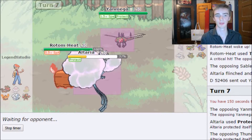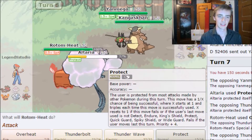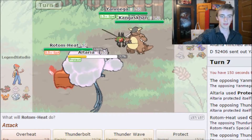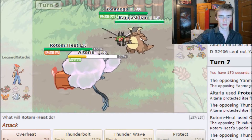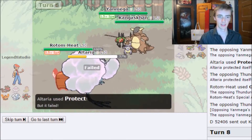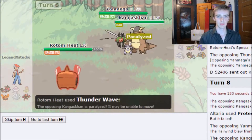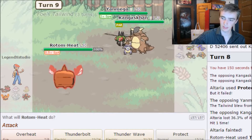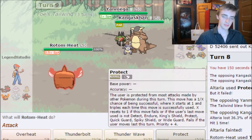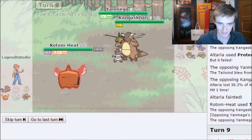They get a Speed boost — and they have Kangaskhan! I go for Thunder Wave on Kangaskhan and try a double Protect, but it fails. They set up Tailwind and use Return, knocking out Altaria. Mega Sableye has Tailwind, Hypnosis, Protect, and probably an attacking move. Kangaskhan is paralyzed — hoping for some full paralysis.